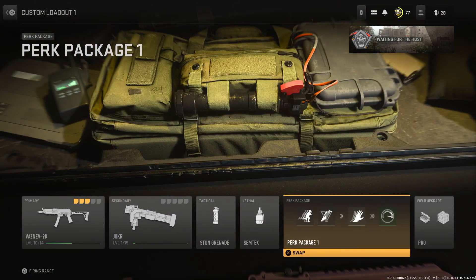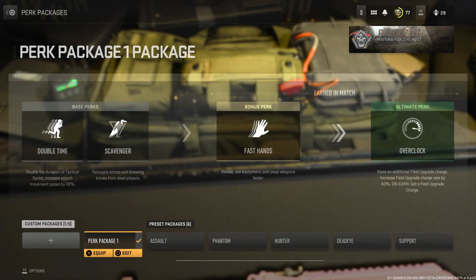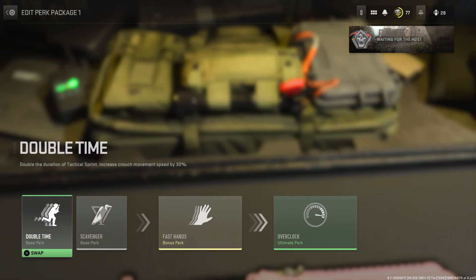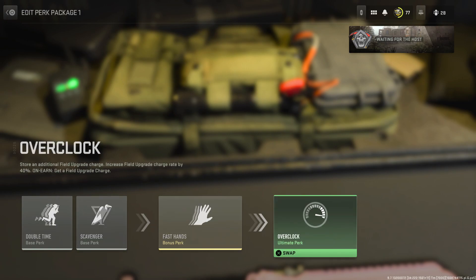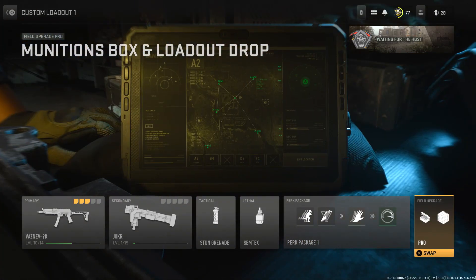Skip the tacticals and lethals and come to the perk package. You guys want to make sure your two base perks are Double Time and Scavenger, then Fast Hands, and then Overclock.